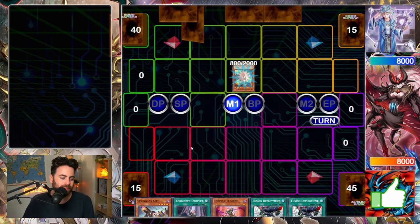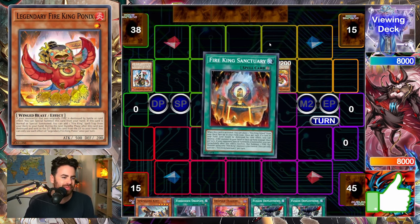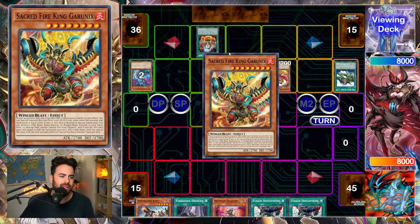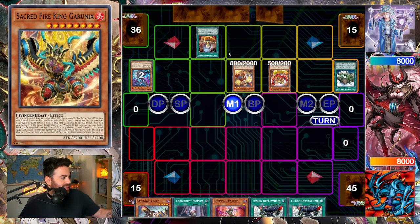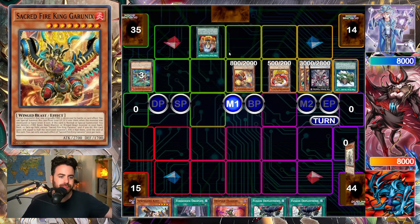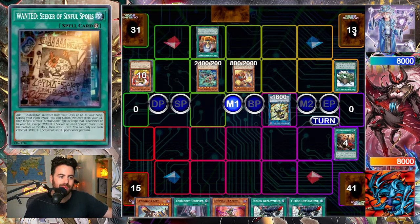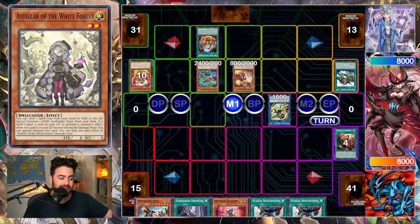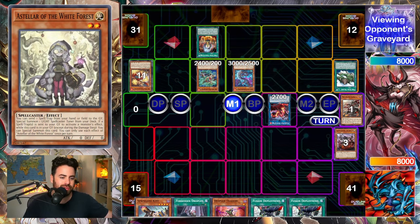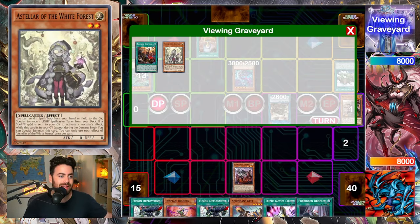Going on to game three with this wonderful deck. We have Droplet, which is pretty solid. They have kind of a weird combo here — I think it's just an Alcanix combo. I don't think they're going to be able to access the Snake Eye stuff or the Diabellstar stuff, so it's just link plays. Zombie Vampire is huge here — they don't hit anything important.